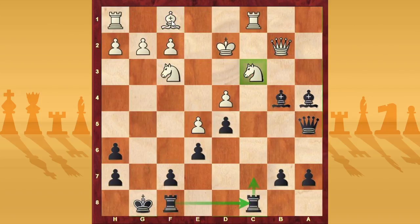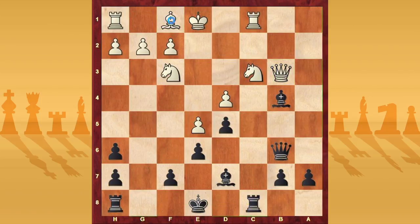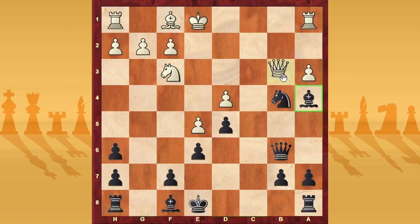And if after the sacrifice — after knight takes b4 — white moves knight a4, no problem, because you can simply take the knight on a4, and after queen takes e4 check, you can simply go back with knight c6, and black is fine — black is up a pawn. So we understood that after bishop d7, for white it is not possible to play knight c3.